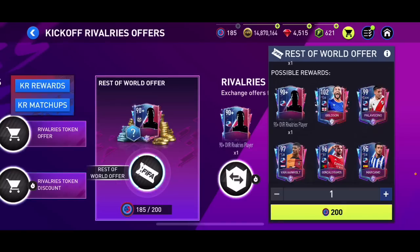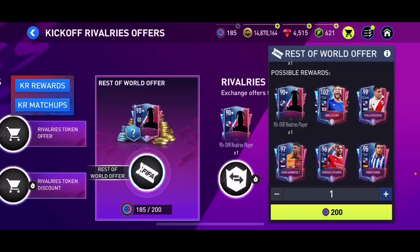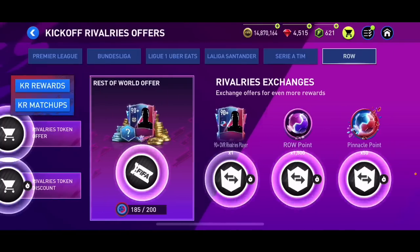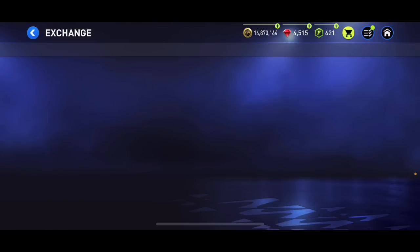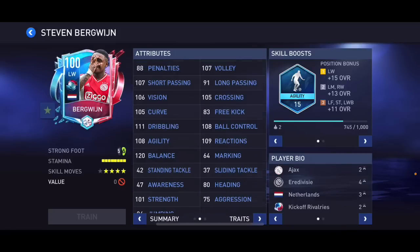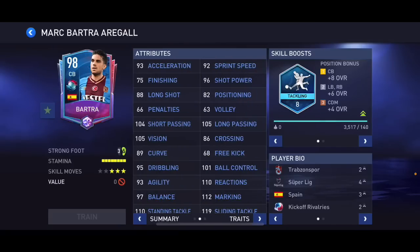We've got 102 overall Goldson, Sander Back — not awful. We've got 99 overall Palovicino — four star, four star — and 97 overall Lotback, not bad but not the best players here. For exchange players we've got Bergwine — 110 pace, 110 shooting, 110 dribbling, 109, 101 passing, 91 physical, agility skill boost, five star, four star — a great card for Bergwine.